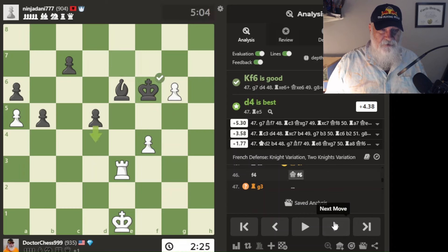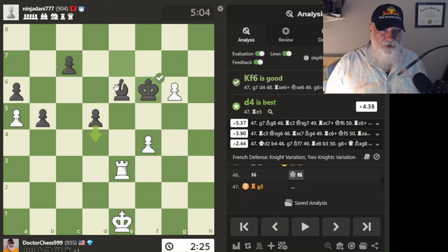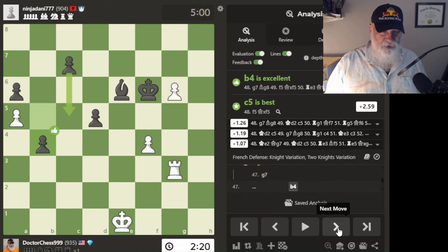He goes here and I go there — dumb move. If I had taken this, he would have taken and I would have taken. No, that wouldn't have worked. I move my rook there. Then he goes down — I think crud, I'm in serious trouble now.